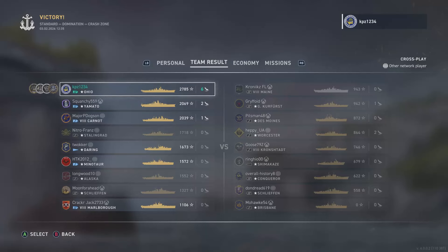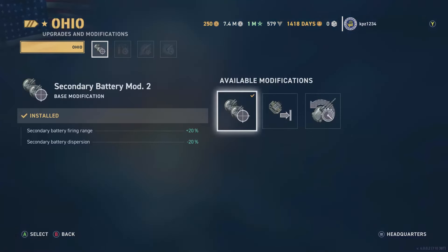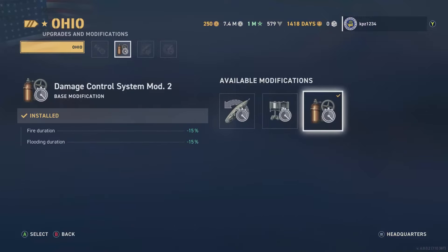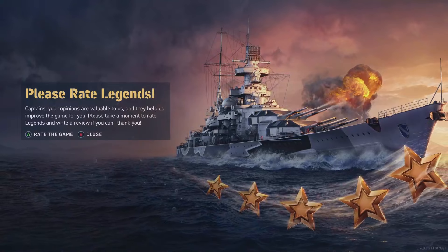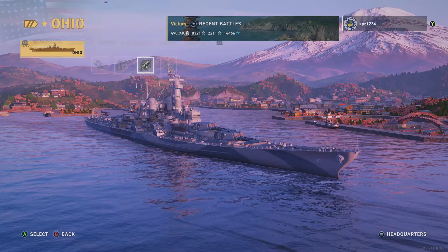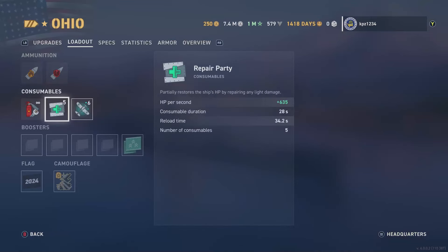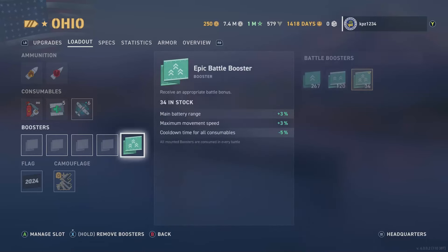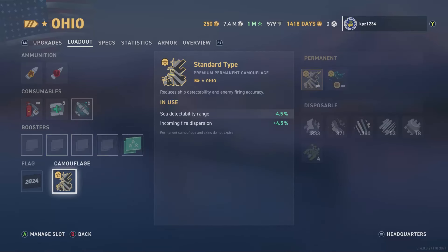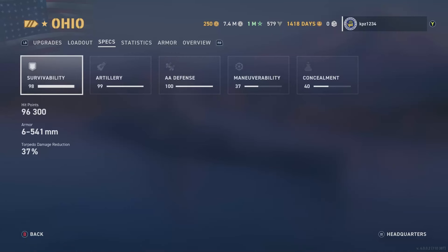I think it is a more entertaining build than the ranged build with Willis Lee. Let's take a look at the build: Secondary Battery Mod 2 in slot one, Damage Control System Mod 2 in slot two, Concealment System Mod 1 in slot three — and please rate Legends — no I will not rate Legends. Slot four: Main Battery Mod 3. I know that sounds nuts. Artillery plotting room not mounted. Five charges of the repair party, six charges of the spotter plane. Got the epic battle booster for main battery range and movement speed — I forgot to take it off. Standard permanent camouflage and the 2024 flag. For this build: 96,300 hit points and 37% torpedo damage reduction.